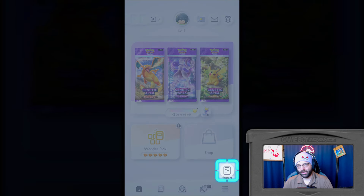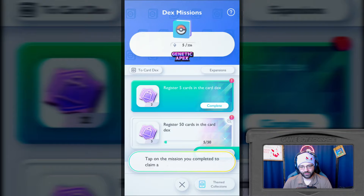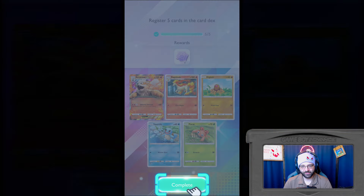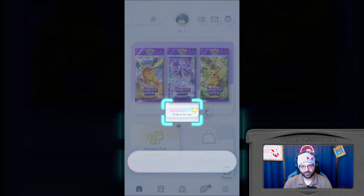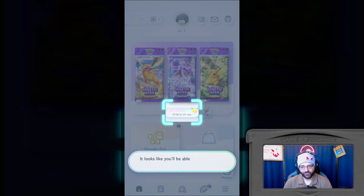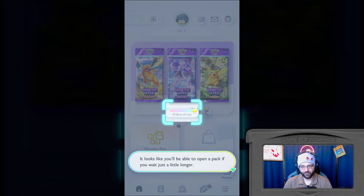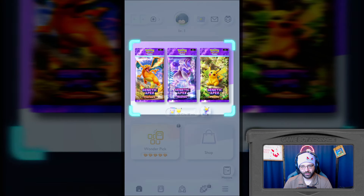One hour, one minute. So to my understanding, you're supposed to be able to open so many packs for free a day, and that's probably what that timer is for. We have missions - register five to the deck. And I got two shopping bags. You can open a booster pack once your pack stamina is full. It looks like you're going to open a pack if you just wait a little longer. Your pack stamina has recovered.